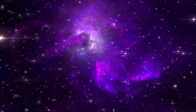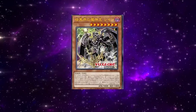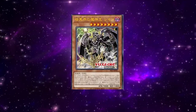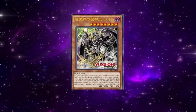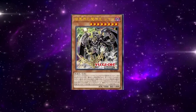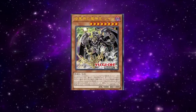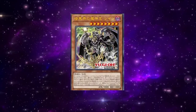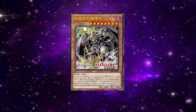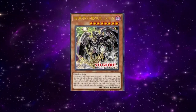The first card we have to talk about is a retrain of Skittles, aka Rainbow — Rainbow Supreme Overlord of Dark World. It is a Dark Fiend, Level 8, 3000 attack, 1800 defense.